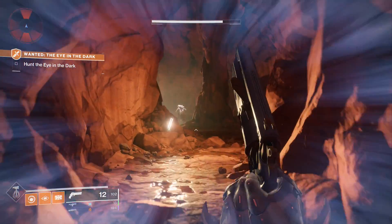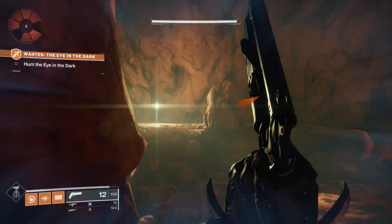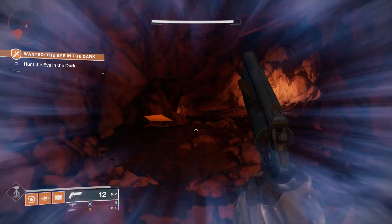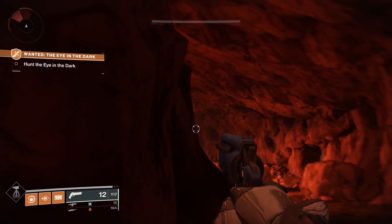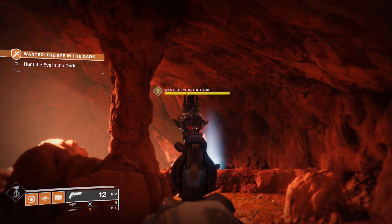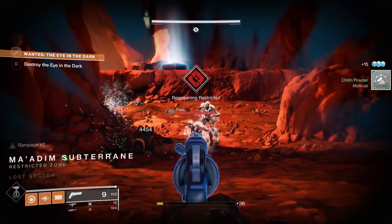Jump over these guys and make your way past the Hive — the Hive Wizards don't particularly care about us at all. We want to make our way to the end where the cache is. Once you get around this corner you'll see we are going up against the Eye in the Dark, which is a Hive Shrieker. You'll notice the Shrieker is immune, so we need to figure out how to bring that shield down.